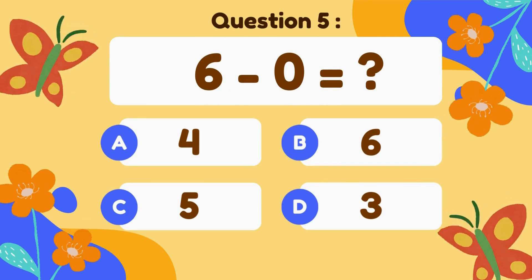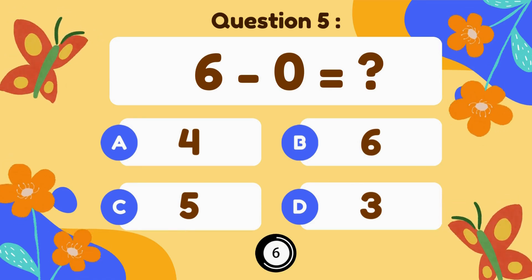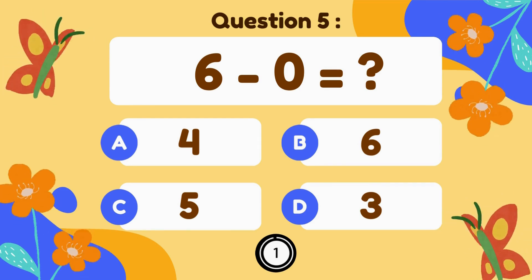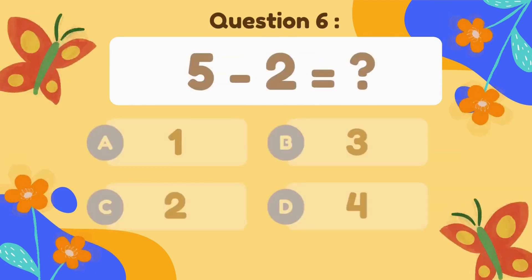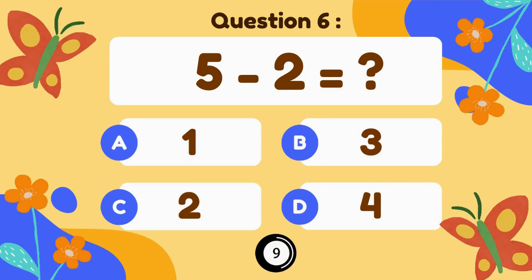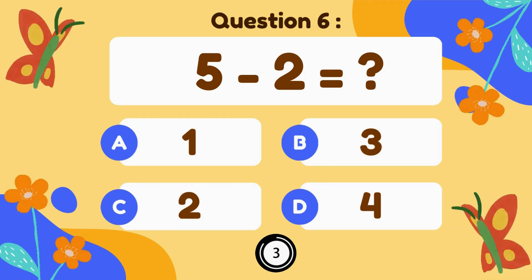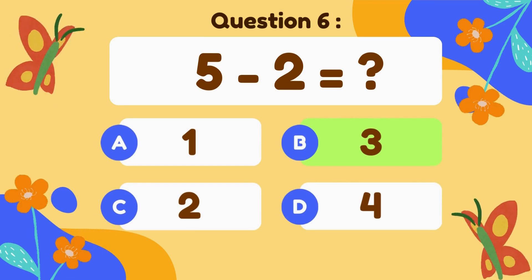6 minus 0. 6 minus 0 equals 6. 5 minus 2. 5 minus 2 equals 3.